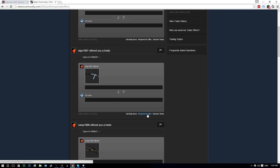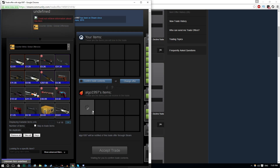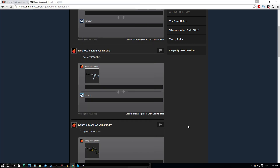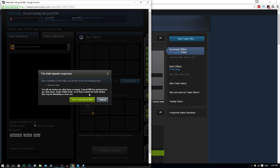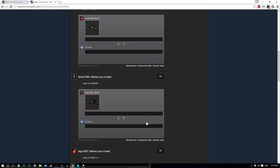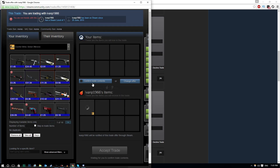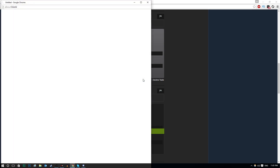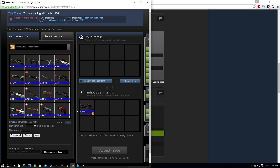The AK-47 Vulcan is Minimal Wear — that's really really cool. We also got the All Chameleon which is worth like a dollar or two. Anyway, thanks for watching! Leave a like if you enjoyed. This has been a triple knife case opening — one of the riskiest things I've probably ever done on Hell Case or any CS:GO case opening site. Hopefully you guys enjoyed it. Have a great day — catch you in the next one, peace!